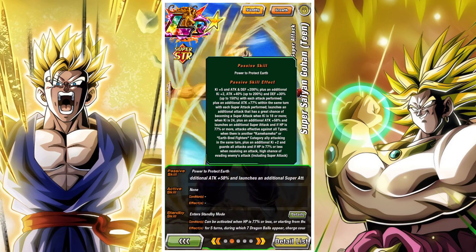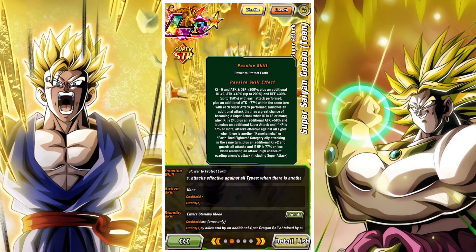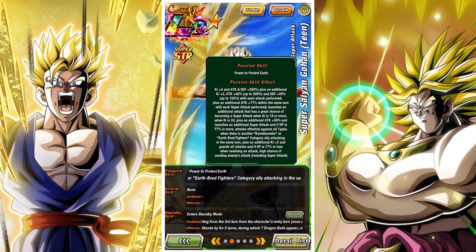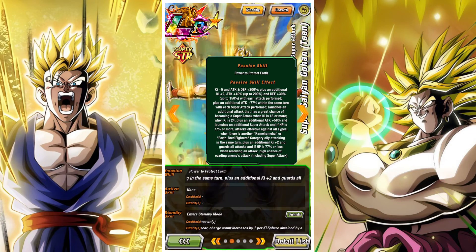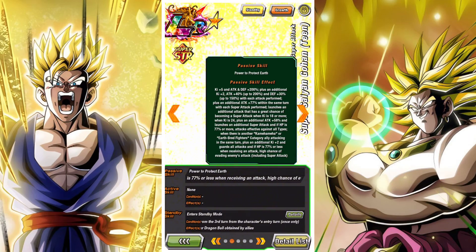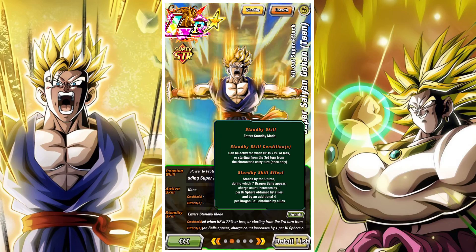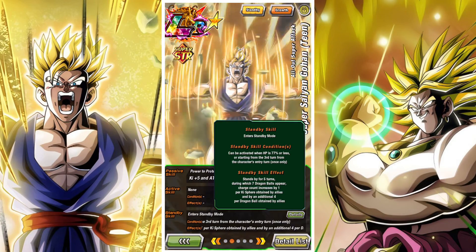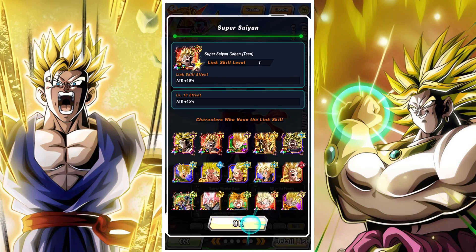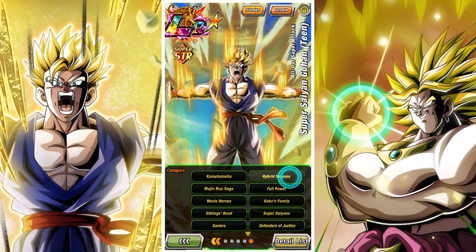Gohan's passive is pretty interesting, but it's the integration of his standby skill that makes him a really interesting and top tier unit. He has 200% ATK and DEF, and gets additional ki, ATK, and DEF per attack performed, up to 200%. He gains 77% ATK with each attack performed within a turn, which is very interesting. He launches an additional super ATK with a great chance of activating when ki is 18 or more, and at 24 ki gets yet another super ATK. The more ki you have and the more attacks he performs, the higher his ATK stats will be — to the point where his secondary ATK can surpass his main attack, which is very impressive.